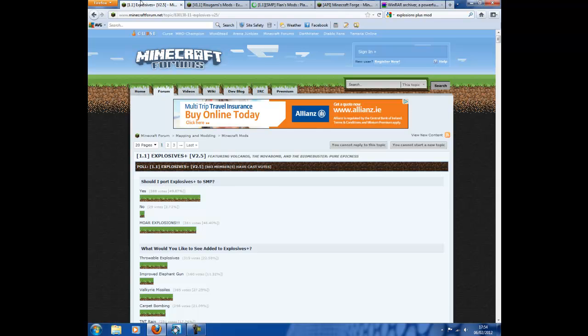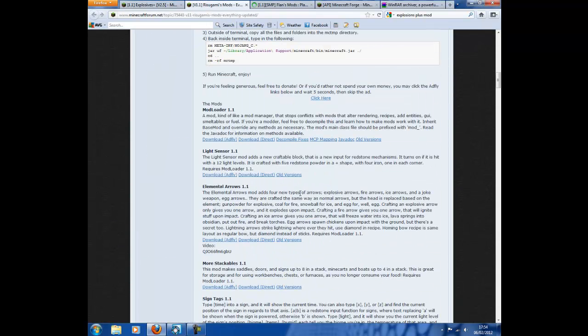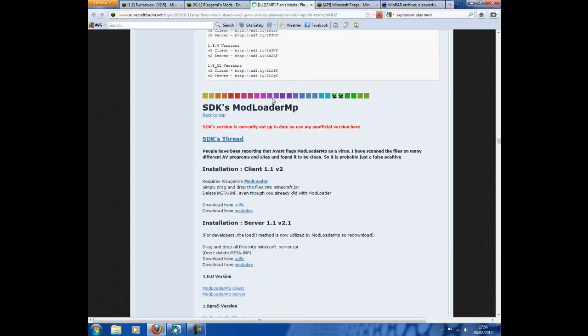Next, click on the mod loader link, scroll down to mod loader, and click on download. Next, go to the mod loader MP page — it'll just come up like this, don't scroll to the top or anything. Then just click on Mediafire or Adfly to download it.